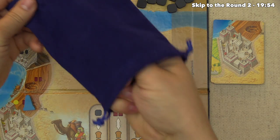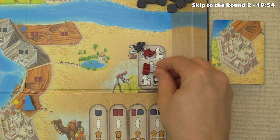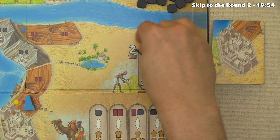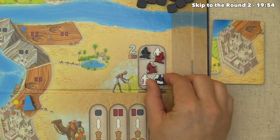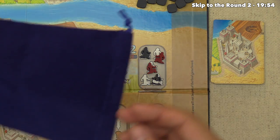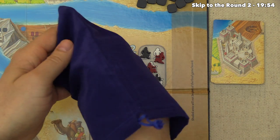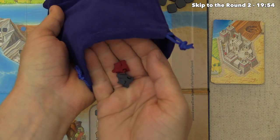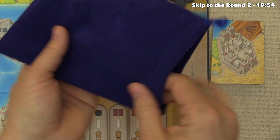Once everyone's done that, the regent pulls workers from the bag so that only two are left, and puts all the rest into the labor market. We see a couple of regular brickmakers, a regular stonecutter, and a master stonecutter. You can tell if a laborer is a master by their little white skirt and white headdress. As a perk for being regent, we get to peek at the two remaining workers — a regular brickmaker and a regular stonecutter — but none of our opponents know that.